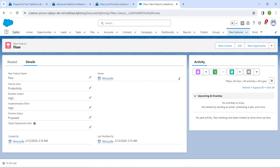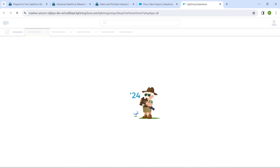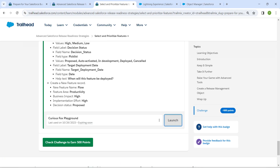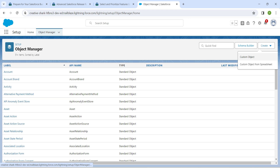I'm going to set up by clicking on this gear icon, then click on Object Manager. Once that is done, I'm going to copy this label which is New Feature.